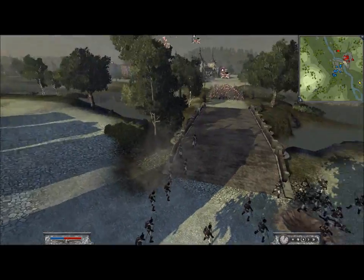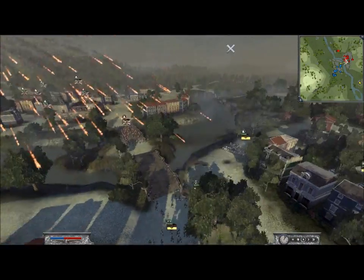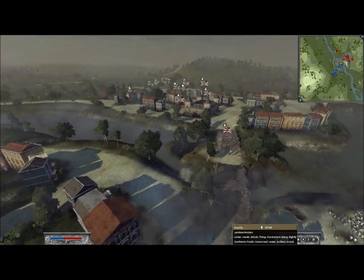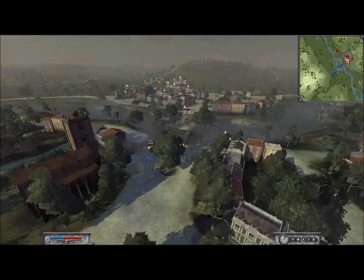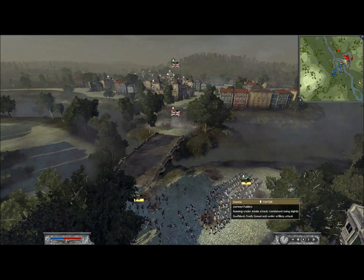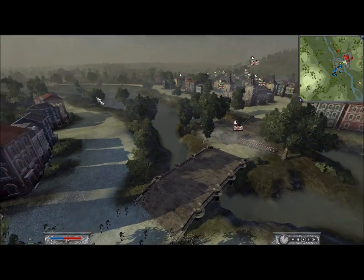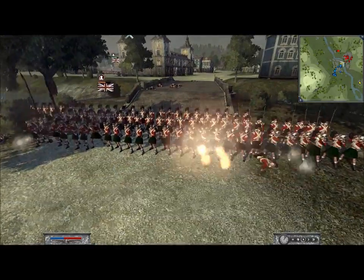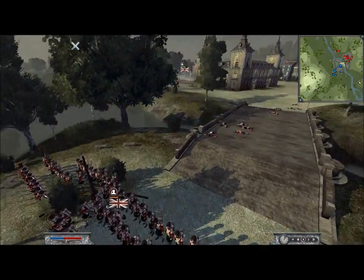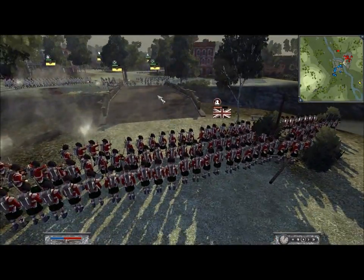I've got three units of Landschützen here. I'll bring another unit of German Fusiliers up to threaten this unit of Black Watch, because I realise that they're kind of isolated. I wanted to see if I could take them out early - I could really score something for myself. So I've got three units on one here, hoping to take them out.